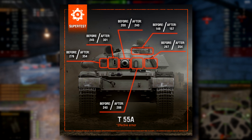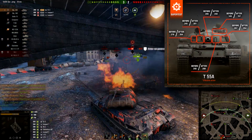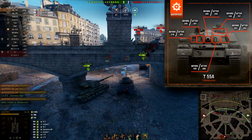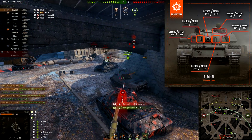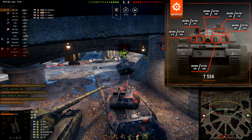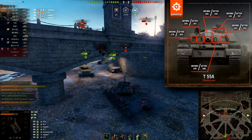Here is the old armor profile, and here is the new armor profile. The commander hatch was buffed from 149 up to 157 — not a drastic buff, and any tier 7 or tier 8 vehicle is still able to penetrate it quite easily, so that weak spot remains. The gun mantle was buffed from 200 millimeters to 240 millimeters of effective armor value. The turret on the right side went from 245 to 301, and on the left viewport side from 240 to 288. Turret sides from the front went from 276 to 354 millimeters.